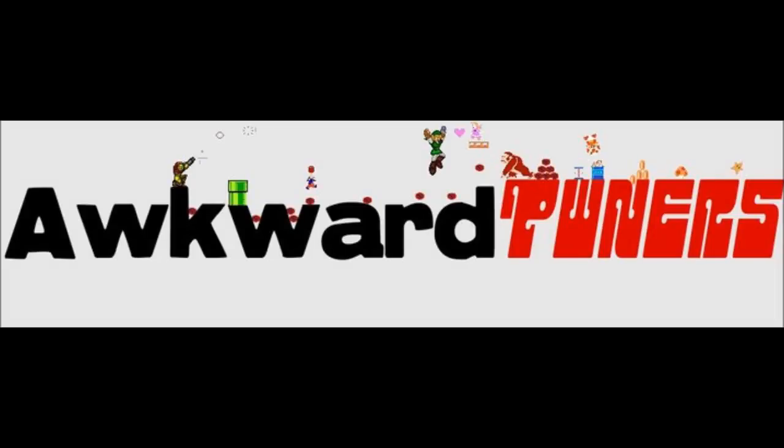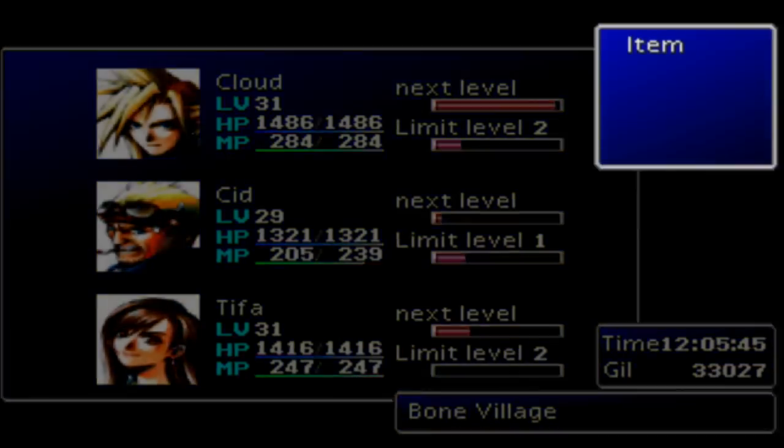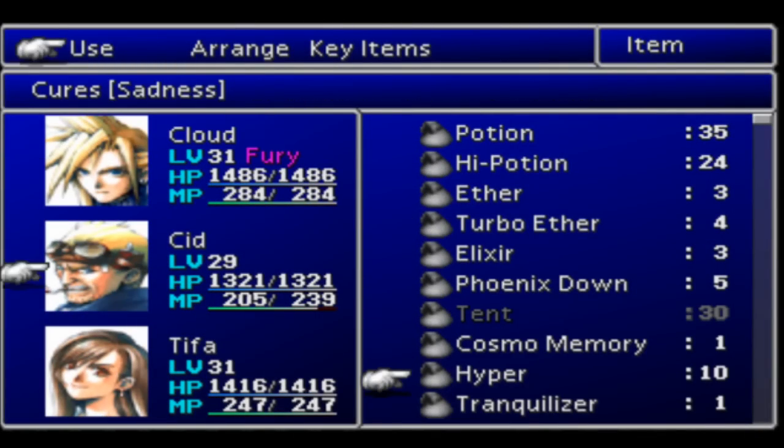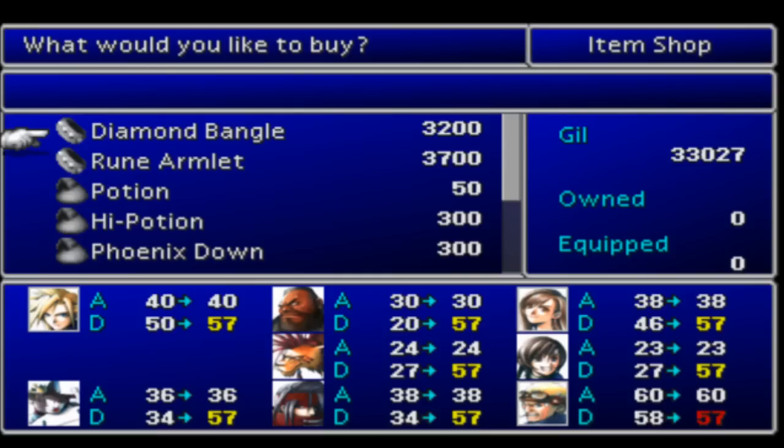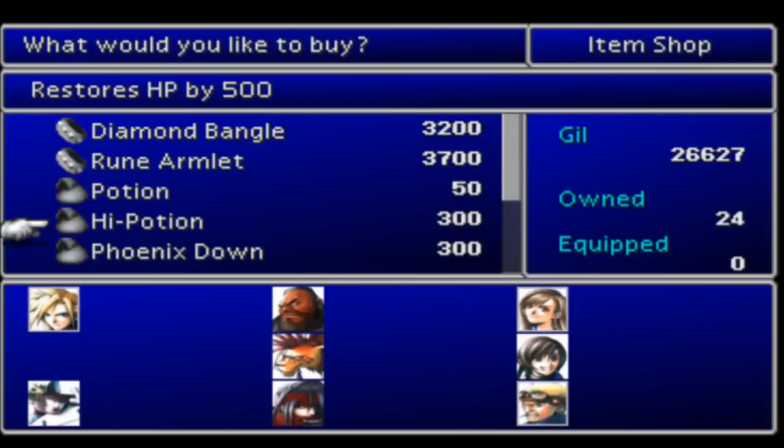Capone Tone here and welcome to part 33 of my Final Fantasy 7 walkthrough slash playthrough. We are now at Bone Village. This will be the last part of disc 1. We have made it through disc 1, the longest disc in the game. Give yourselves a pat on the back like I am for making it this far.